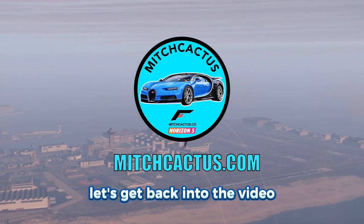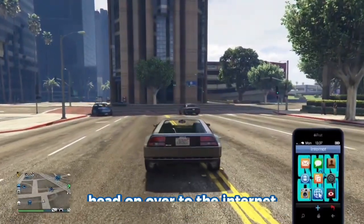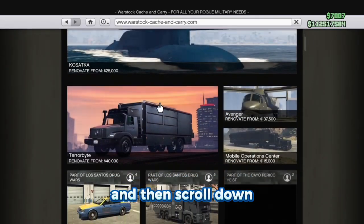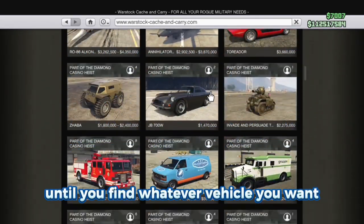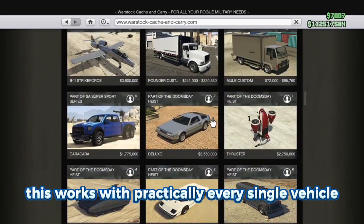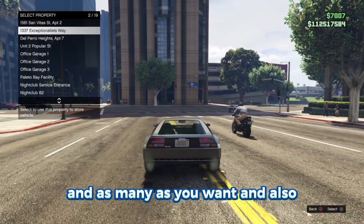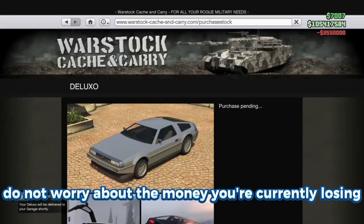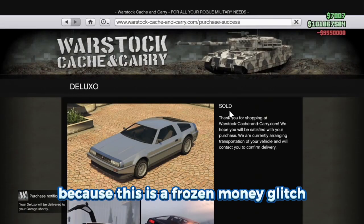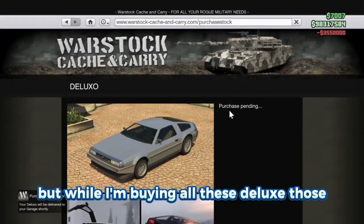First, bring your phone out, head to the internet, go to Warstock Cash and Carry, and scroll down to find whatever vehicle you want. This works with practically every single vehicle — you can purchase as many as you want. Don't worry about the money you're losing because by the end of this glitch you'll be getting it all back — this is a frozen money glitch.